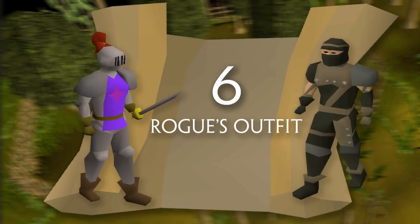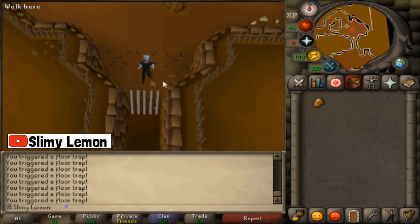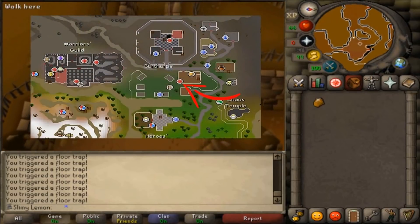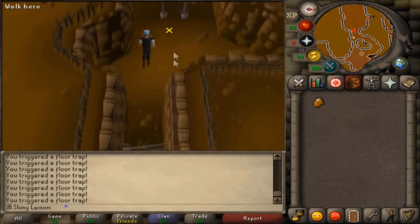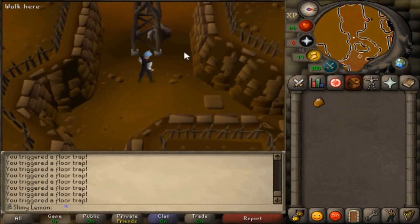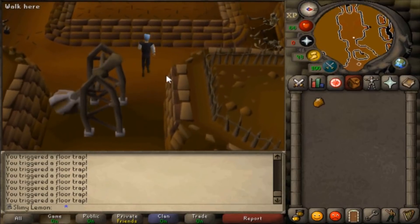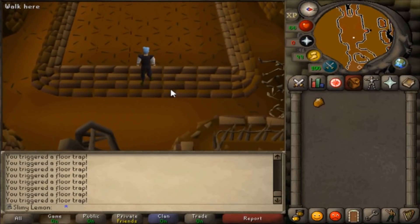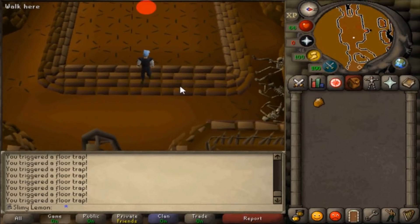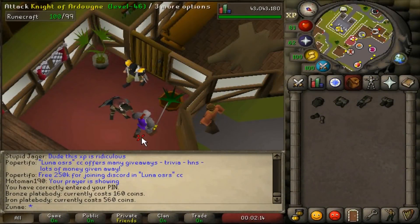Number 6: Rogue's Outfit. Rogue's Outfit is an untradable set of armor obtained through opening crates awarded to players who complete laps in the Rogue's Den minigame, found in Burthorpe. In order to partake in this minigame you need at least level 50 agility — which if you followed Surgeon's advice on getting the full graceful set you should already have — as well as level 50 thieving, though higher levels are recommended. Thieving is a skill that can be trained fairly quickly, and by the time you have full graceful you should already have level 60 or more agility.